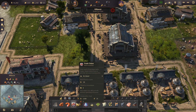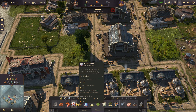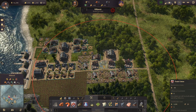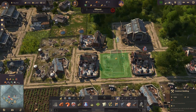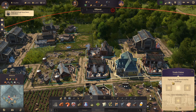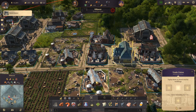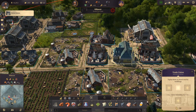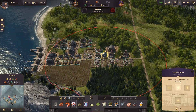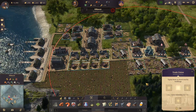We also unlocked the trade union in the workers tier. Place it as close to your production buildings as possible. The trade union lets you equip items to boost nearby buildings — for example, items that boost farmer productivity or distillery output. We want to make sure we leave room for one so we can boost production later on once we unlock better items.